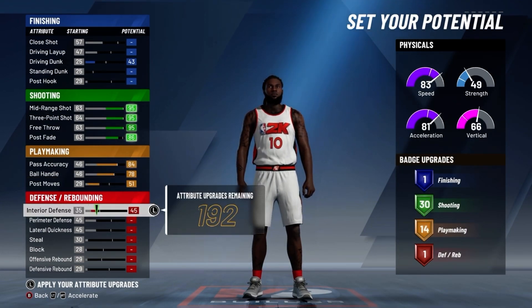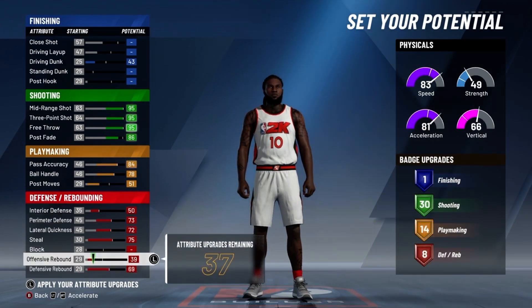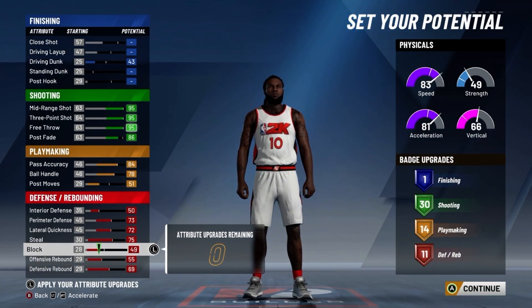And lastly for defense, you want to max out all your defensive stats except for block. Your block will be a 49, and that will give you 11 defensive badges. This build will have a total of 58 badges.